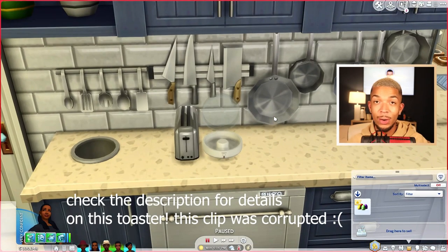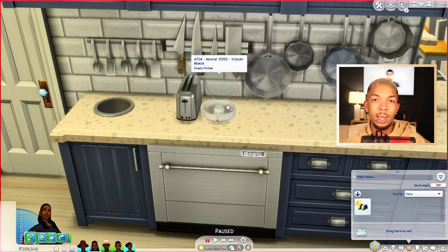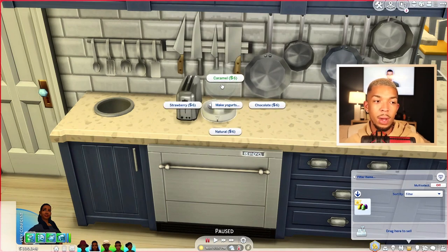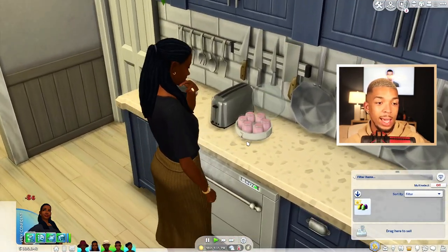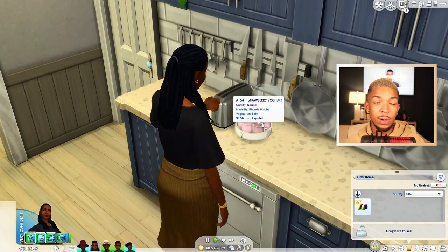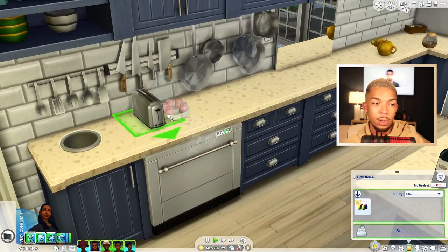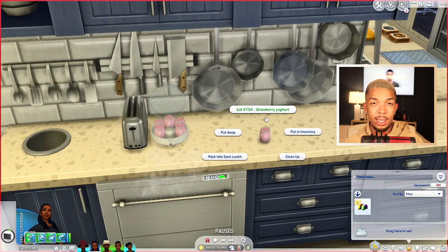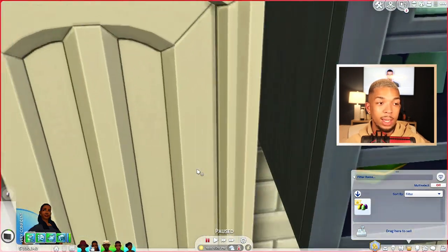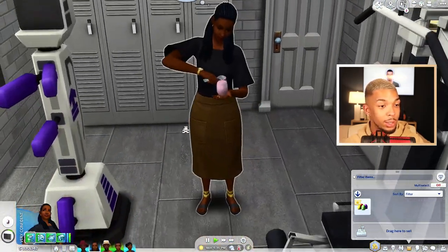Next to our toaster we have the yogurt maker, also from Around the Sims 4. This has really changed the game for my toddlers — I find myself making yogurt a lot for them. You can make caramel, strawberry, natural, or chocolate yogurt. Let's try strawberry — she'll come over and prepare six different yogurts. They do spoil, but they're all draggable off the maker so you can drag all of them into the fridge. This is a completely functional custom recipe, not just a decorative cup of yogurt.